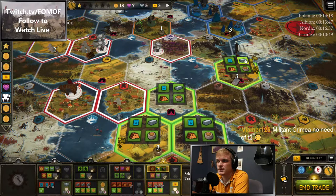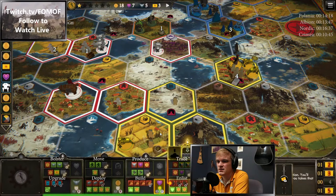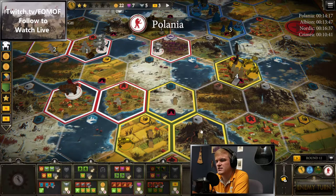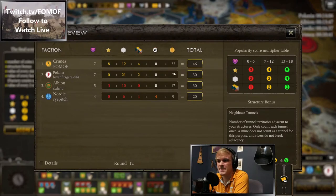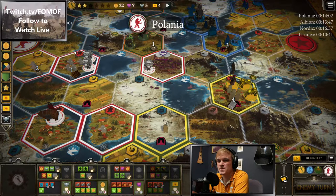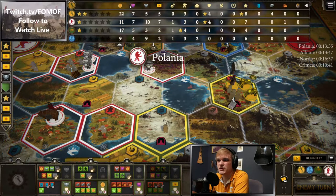We're going to go food and metal. Nordic's building twice more, right? Polania's power is no joke.